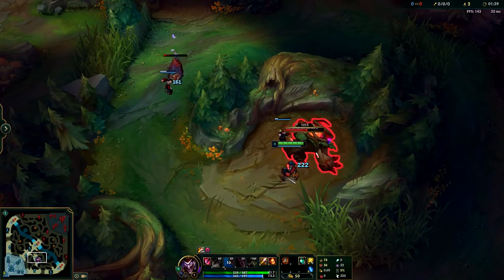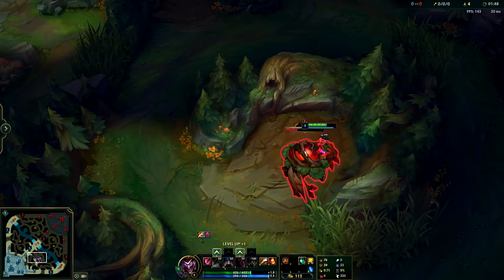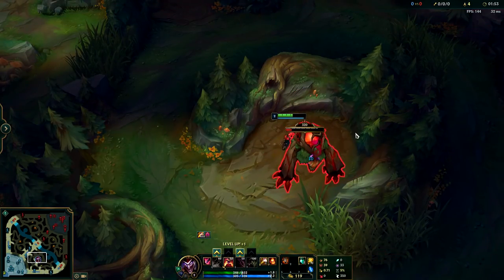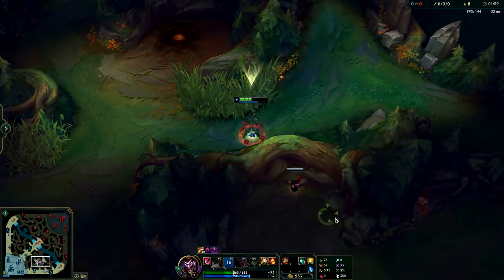As you can see, the Raptor camp dies completely due to my boxes. I hit level two by taking Red Buff, so now I have more stats. You need to be taking Q at level two so you can get to your golems faster. If I had taken my E at level two, yes, I could have done my Red Buff a little bit faster, but getting to my golems would have taken longer and it wouldn't have quite been worth it.